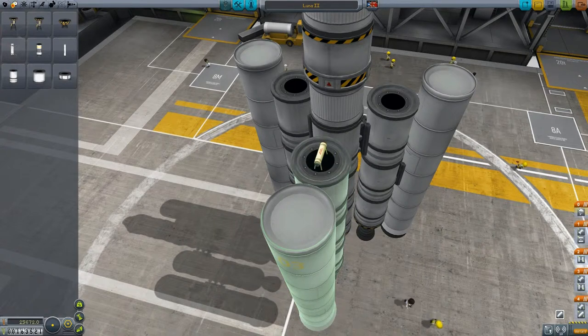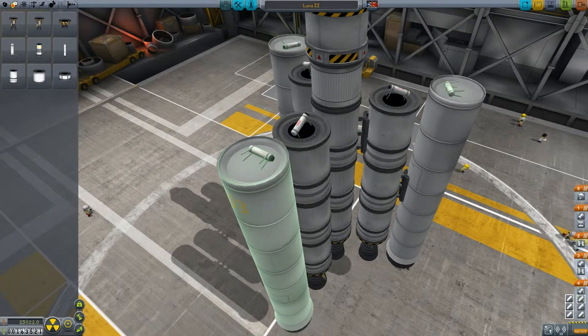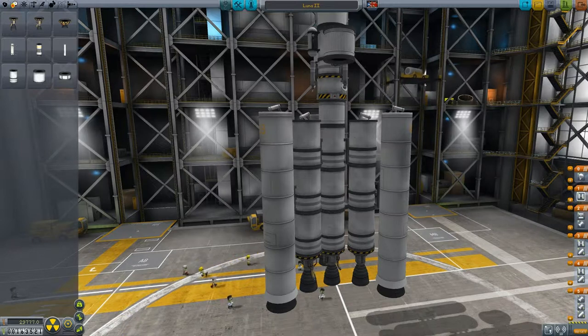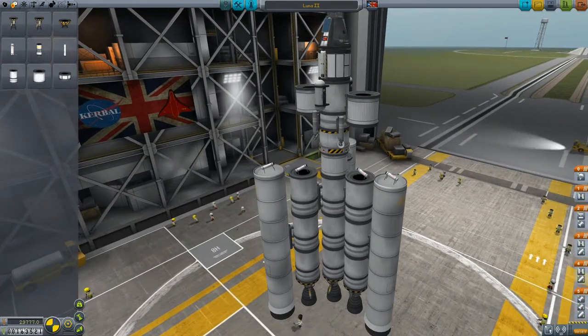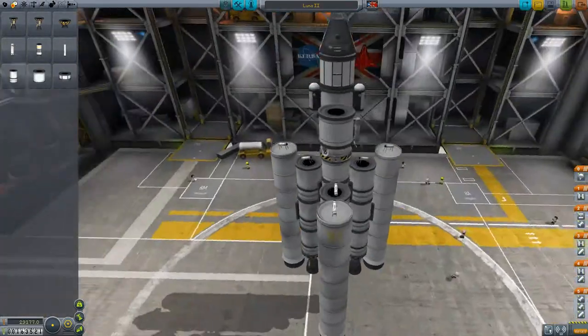What we're going to do is install three of these and angle them downwards like that, and we'll do the same for this one, like so. So there's three launch clamps — and then that, and that, and that. We have two goo canisters and one exposure bay. We do not need two antennae, so I'll put one on there — there, so it's not being blocked by anything. Aesthetics, yay.